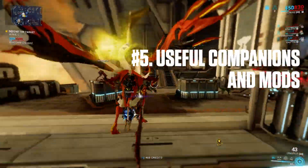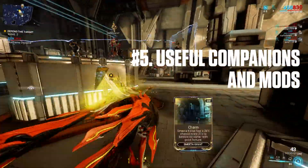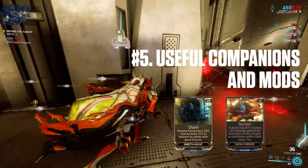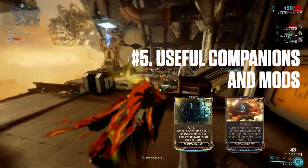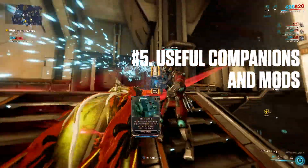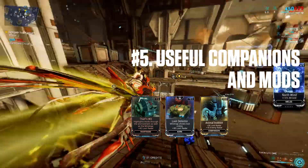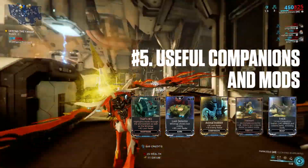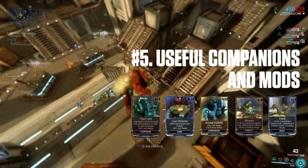Some useful companions include Smeeta Kavat with Charm, which essentially works as a resource booster that stacks, and Cheso Kubo's Retrieve for a chance at a bonus drop. For mods, Thief's Wit, Loot Detector, Animal Instinct, and Vacuum or Fetch are useful in finding resources scattered around the map and picking them up.